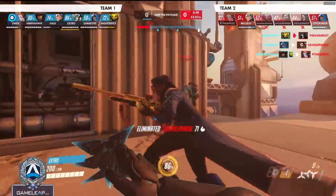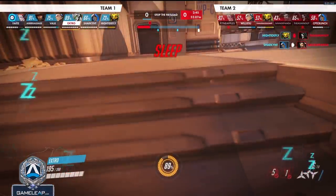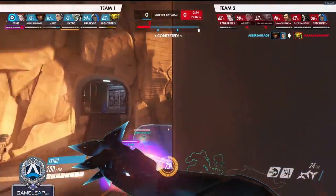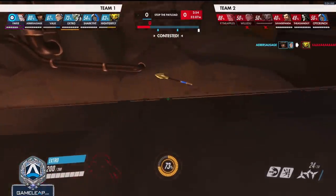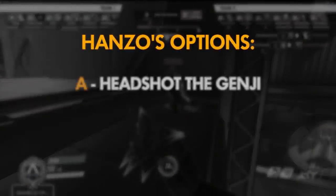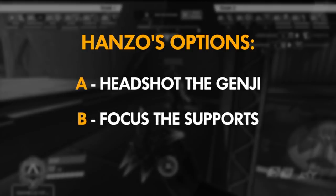We're going to break down this section in slow motion so you can see exactly what was going through my mind. I climbed up to the high ground to contest the Hanzo, but I realized he might be able to punish me. The best way to play here is in a way that avoids getting punished while still executing my game plan of getting him off the high ground. The Hanzo could: A — try to headshot me immediately; B — ignore me and focus my teammates; or C — simply run away.